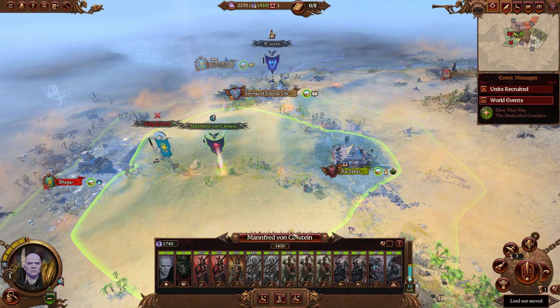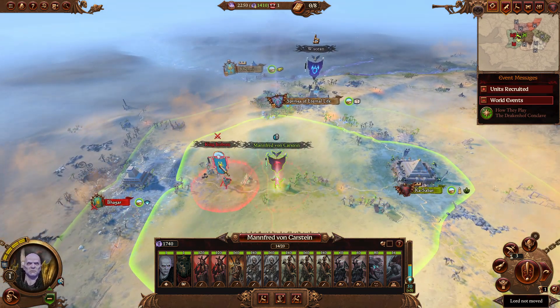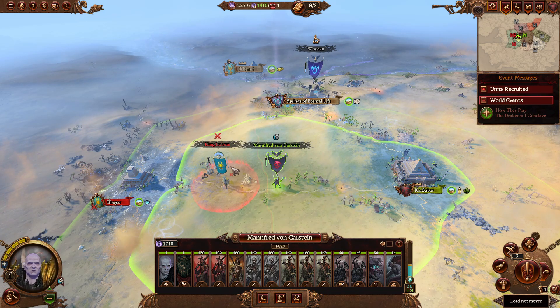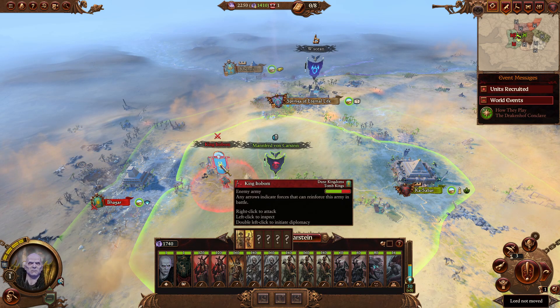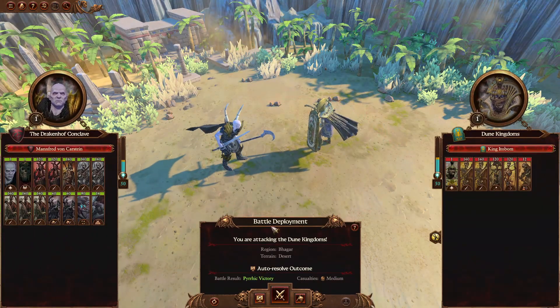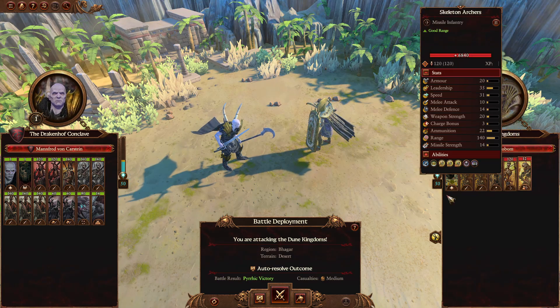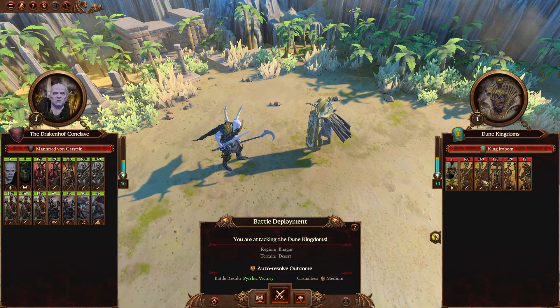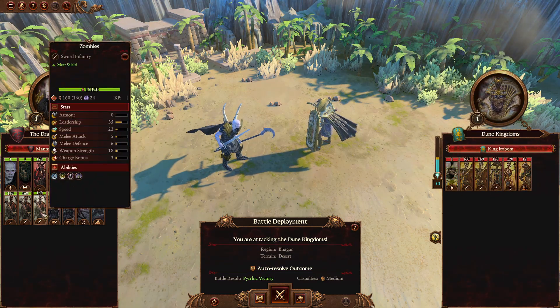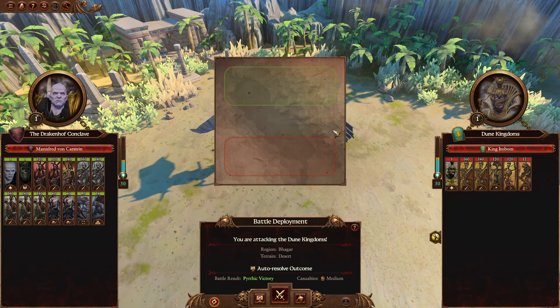I'm going to get a zombie as well, because I'll show you. The first battle is very tricky and I want to show you why. You could auto-resolve, but obviously don't. They have a Ushabti Great Bow, so what you should do is go with zombies. There is a massive hill in the middle.